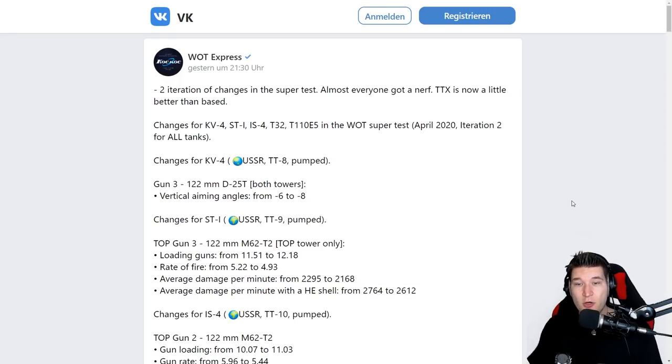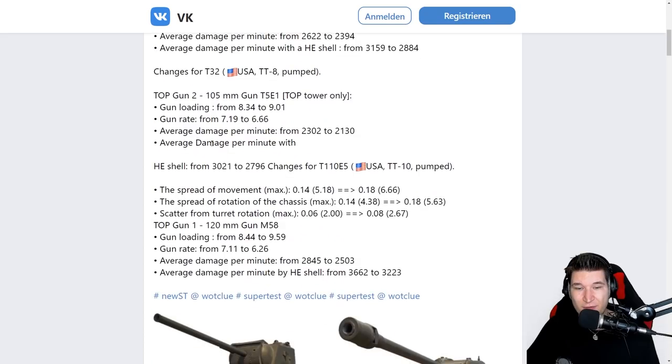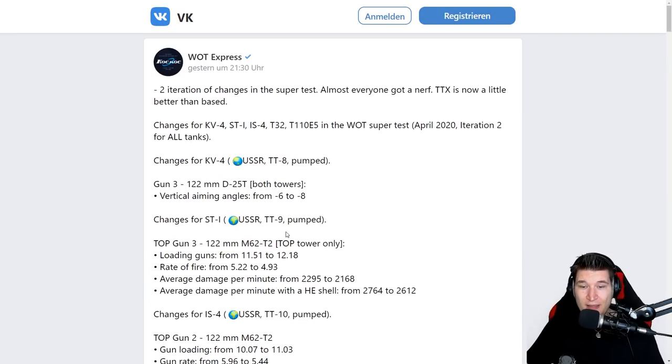Let's go to the supertest where we are having a look at the changes of the KV-4, the ST-1, the IS-4, T-32, and T110E5 because all those tanks got changes — and they are most of the time nerfs. Don't forget the changes we already had last week, like where the KV-4 gets 120mm of turret front armor. The 122mm gun of the KV-4 also gets 8 degrees of gun depression, which should align to the same amount as what the 107mm gun has.